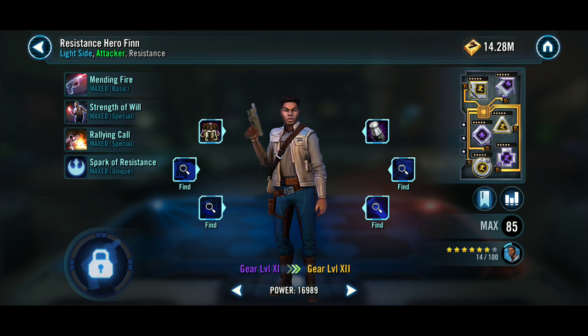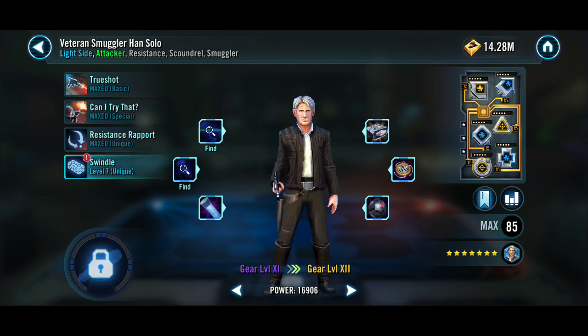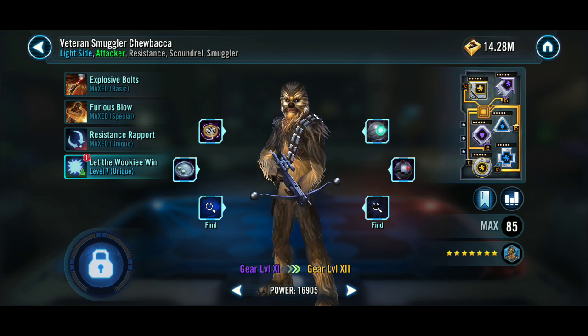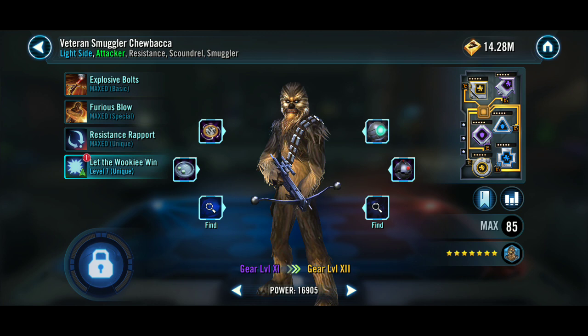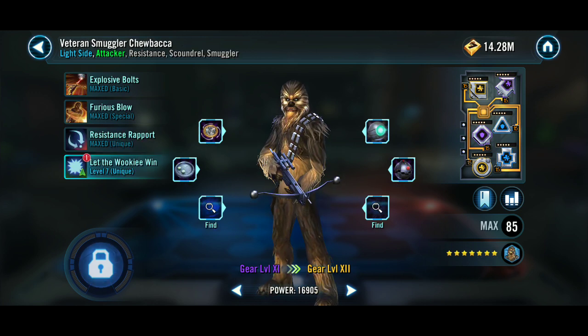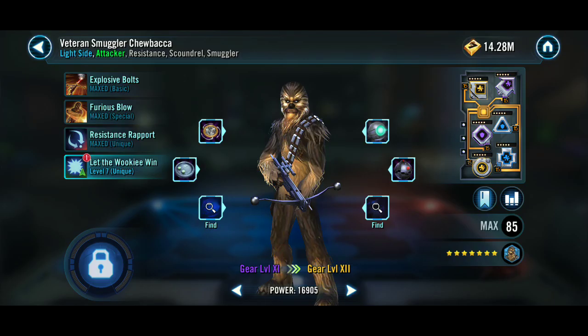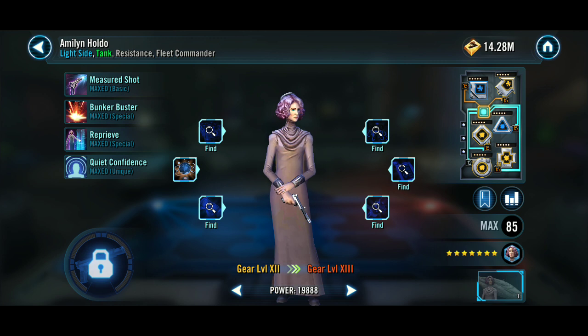Resistance Hero Finn and Resistance Hero Poe are both 14 out of 100 — that's six stars. My Vets are both Gear 11 with no Zetas. I'm not sure if you actually use the Vets in the Galactic Legends thing, so if you don't need them, I'm not going to put Zetas on them — I have almost 40 Zetas and I want to save them for when Supreme Leader Kylo Ren is out.